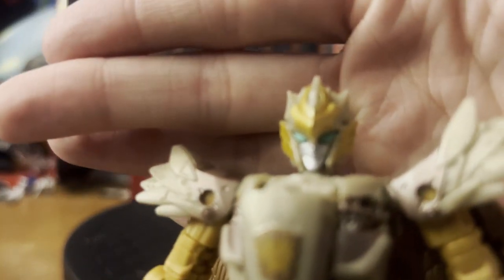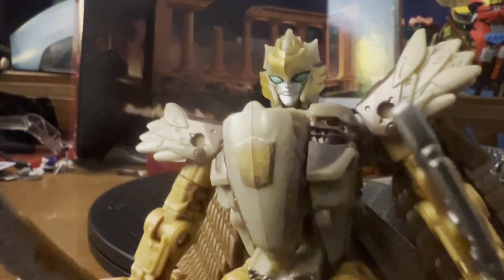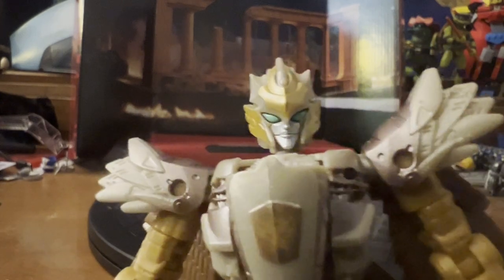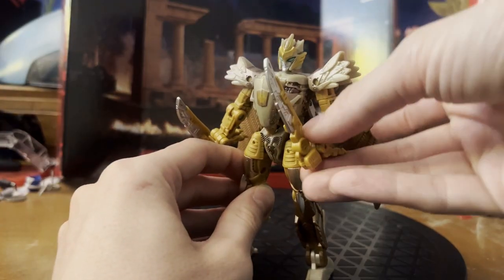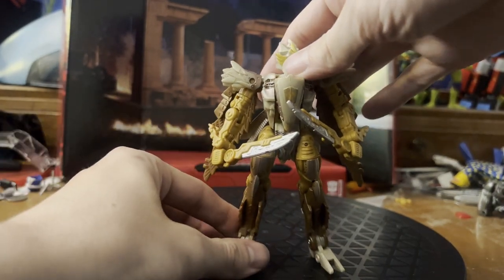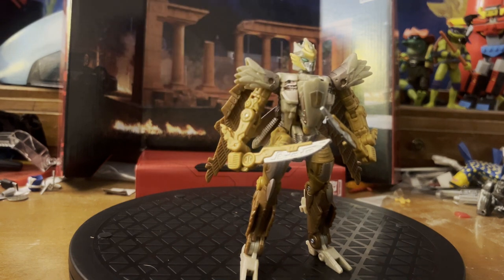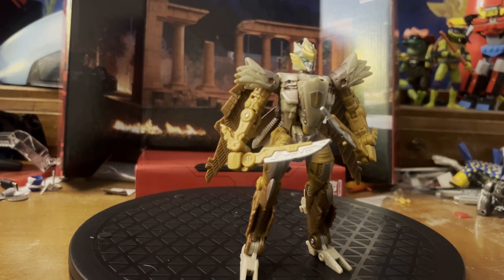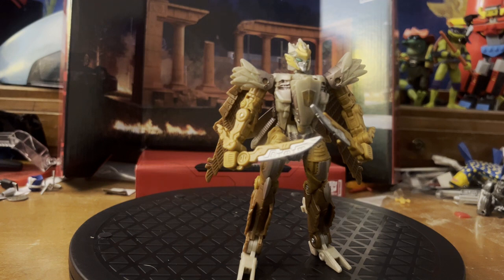That head sculpt is absolutely gorgeous and it's very well painted, which is always appreciated on figures of this level. In the way of accessories, Airazor comes with swords, which I actually like quite a bit more than the Studio Series' generic wrist missiles — it gives her personality and fits in with the more primitive weapons the other Maximals use, such as Cheetor's staff, Rhinox's battle hammer, and Primal's scimitars. It works well and fits in with the rest of the Maximals.